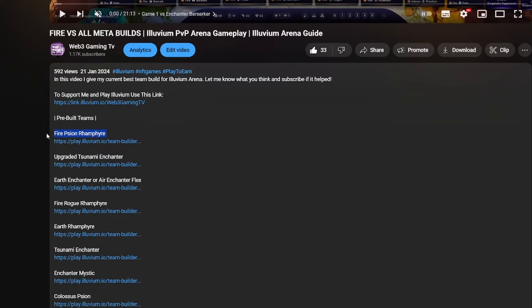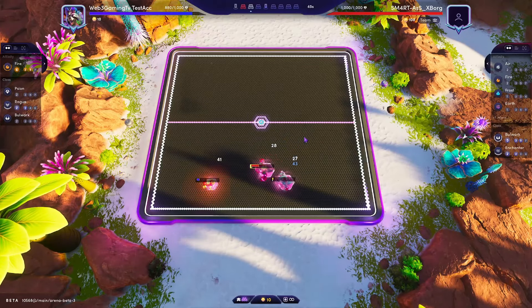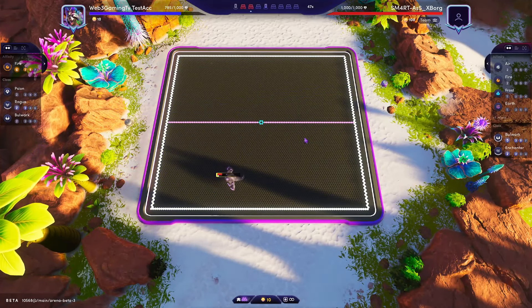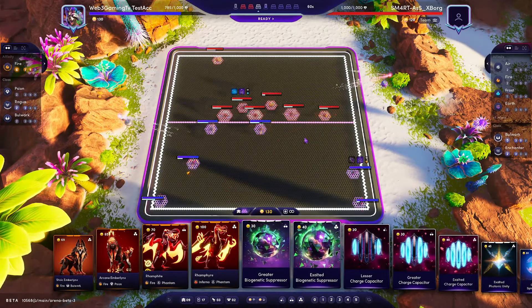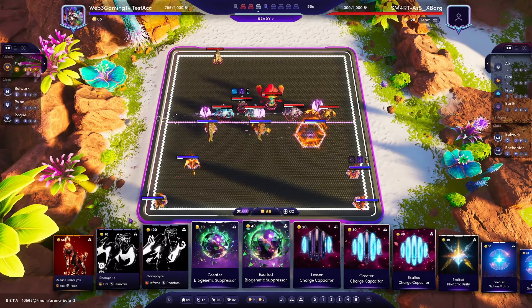We'll take the Fire Scion build as an example — that's the one I'm showcasing in the video. When you click on the Team Builder link, it'll take you straight to the import screen. Click the import button, and then as soon as you open the game, you just select the team. Playing these meta teams is going to be the best way to go about it. You might also want a practice account — essentially a Smurf account — and once you feel ready, jump onto your main account and focus on getting as high a win rate as possible.